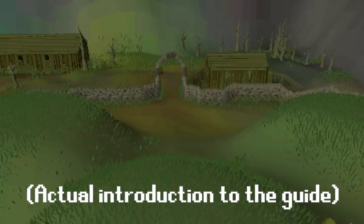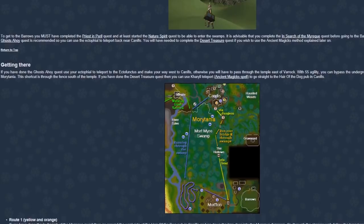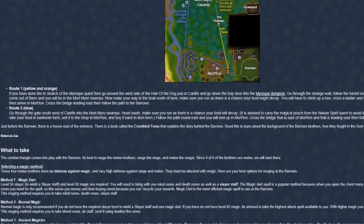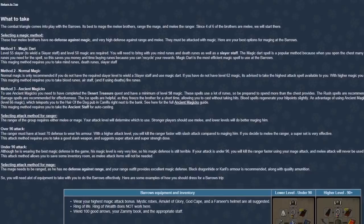The other day I was on Wayback Machine looking at Tip.it and RuneHQ again. I do that a lot when I'm bored, but I came across this absolute gem. It is a very detailed guide from the year 2005, last updated on December 1st, 2005, so this is only about 7 months after Barrows was released. It is incredibly packed with information and I'm very curious to see what it's like and how accurate it is. We're going to follow it word by word based on our stats and see just how good this guide is.